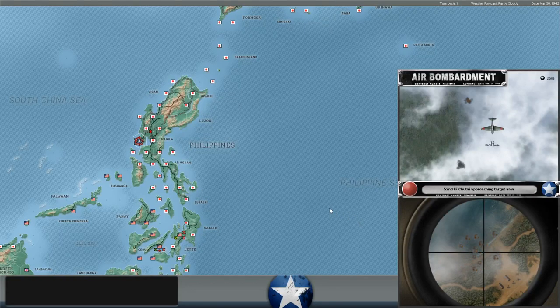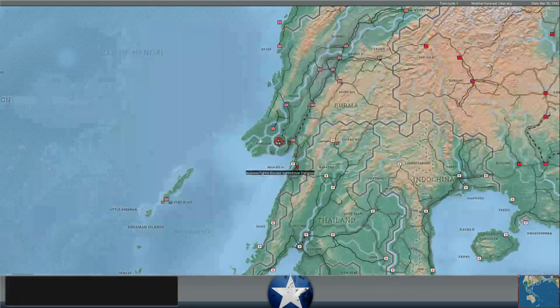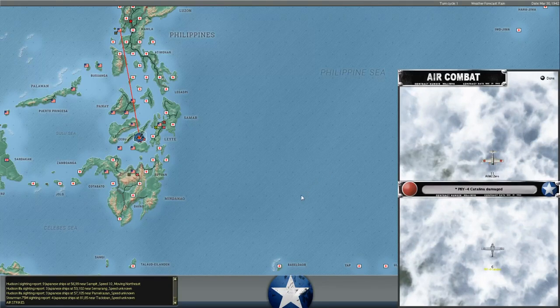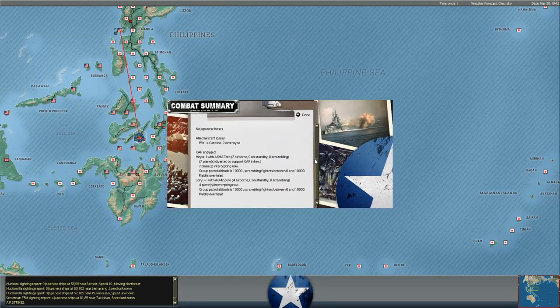The troops in Bataan are marching to Clark Field. The Japanese had us pinned in at Bataan. We launched an all-out counterattack when we still had some supplies left. The Japanese only had two divisions covering at Bataan, and our force drove the Japanese back with heavy losses to Clark Field. Based on our intelligence, I don't think the Japanese had any other units at Clark Field, so our hope was that we could keep driving them back and maybe advance on Manila to get more supply.